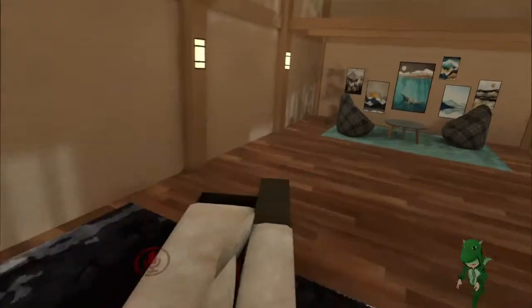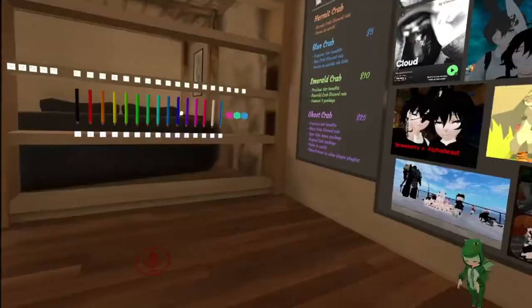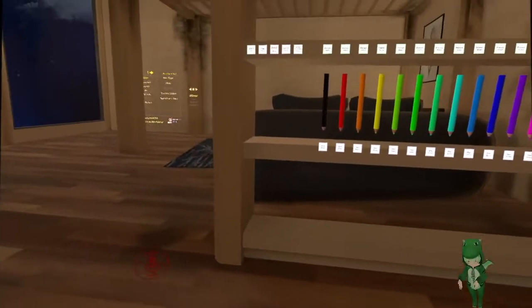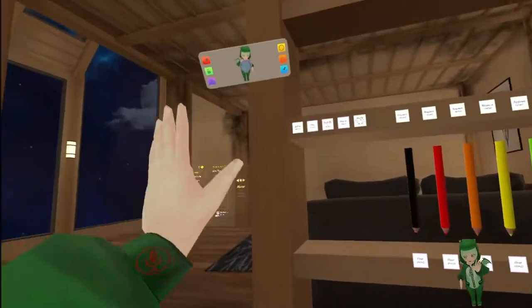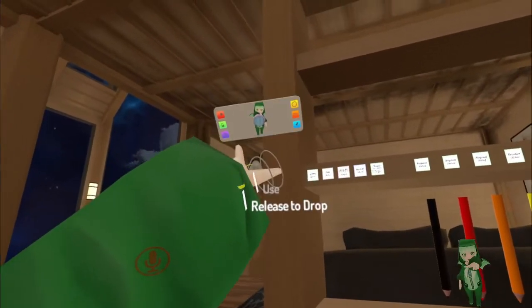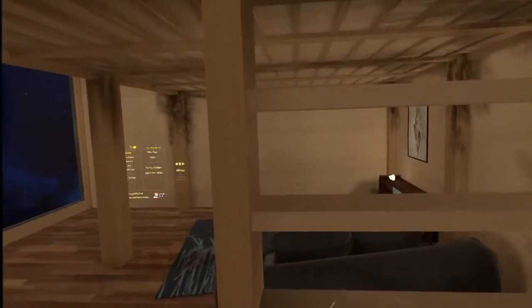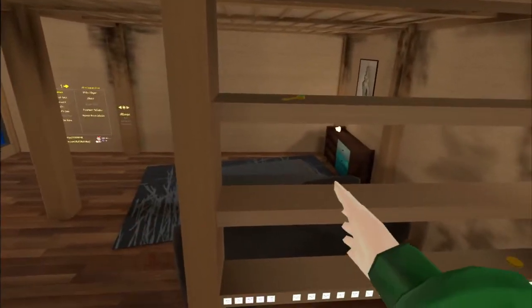The last item you'll need is the key, and it's kind of hidden — this is why I said you should have a tall avatar for this one. It's actually on the top shelf here. I'm going to use the play space just to show you, so I'll move my camera and show you — and there it is.